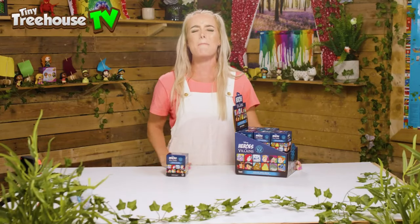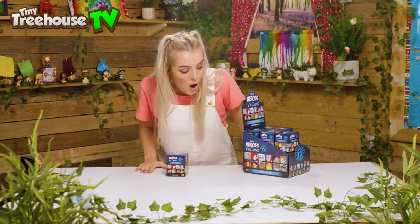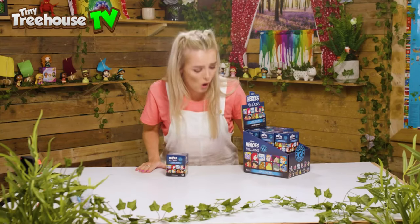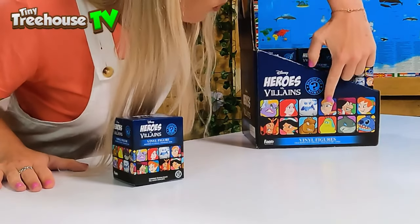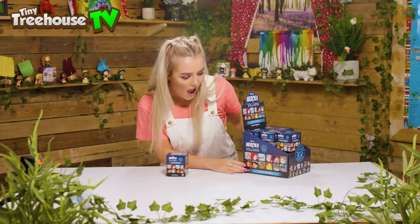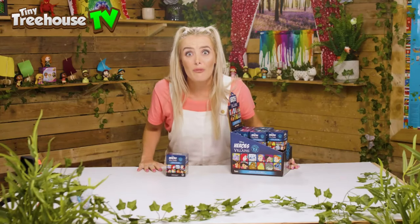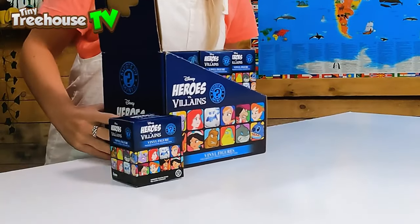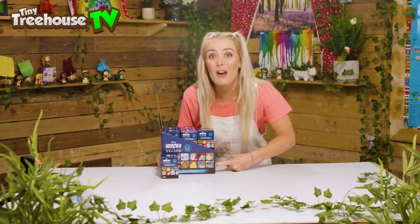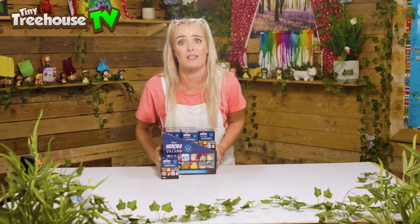Next to Jafar we've got Princess Jasmine and she's amazing. Next to Princess Jasmine, from Bug's Life, we've got Hopper and he's not very nice at all. Next to Hopper we've got Heimlich and he's a wiggly wiggly caterpillar. Finally we've got Captain Gantu from Stitch, and next to Captain Gantu, speaking of, we've got Stitch himself — and Stitch is my favourite, so I hope we find him today!